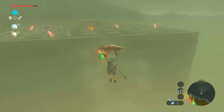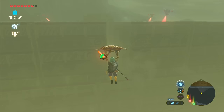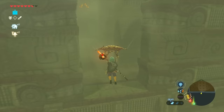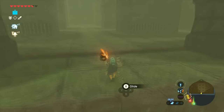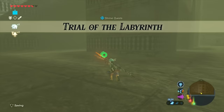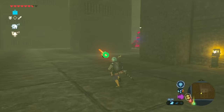Once you get there you're going to have to go through a maze to reach a specific shrine. Once you land on the island maze, you want to go towards the left of the maze. Just keep in mind that there's going to be a guardian nearby, so make sure you avoid him — he's really tough to beat.